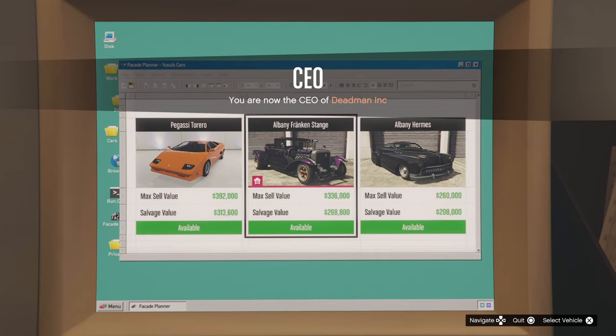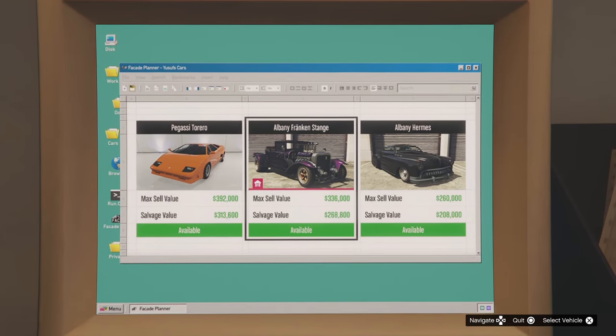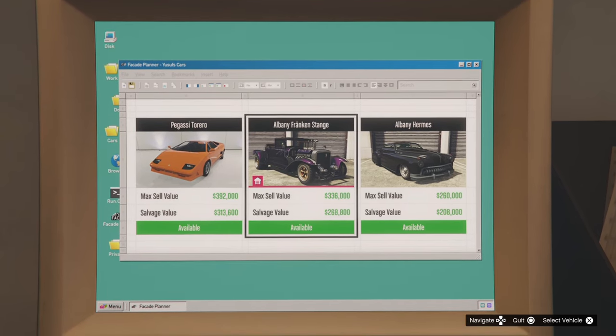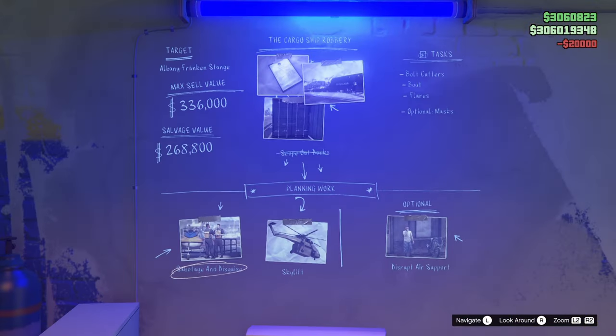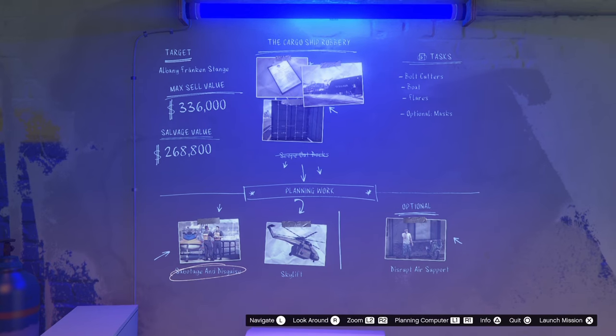The Frankenstange - this vehicle is normally only available during the Halloween month of October. So we're going to go ahead and do this one. It is the cargo ship robbery, so let's go do the sabotage and disguise first.